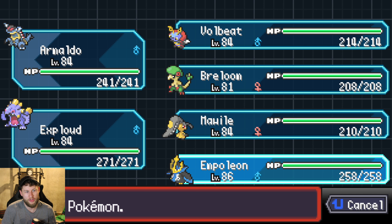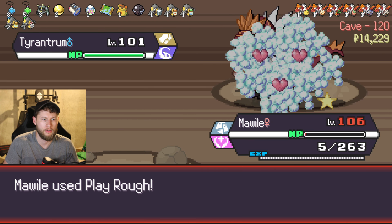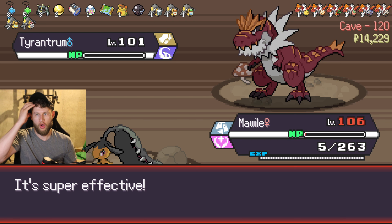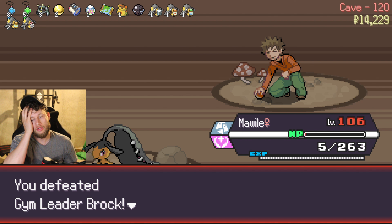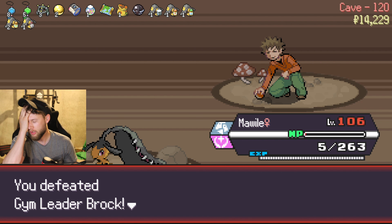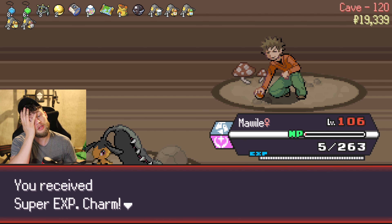We just passed level 100, so we're still in good standing to make it to the final boss at level 200. I need one hit — yes! Oh my gosh, that was so close. Look at that — level 120 and I have five health left. That's all I've got; I don't have any other Pokemon alive.